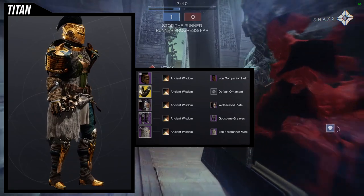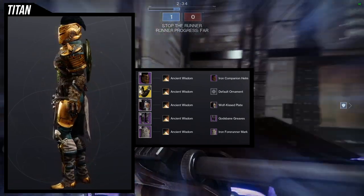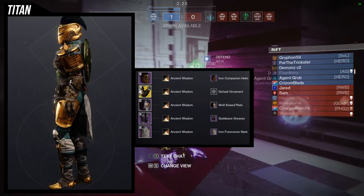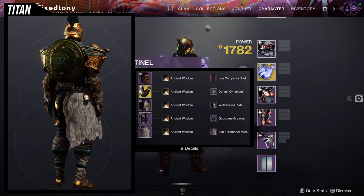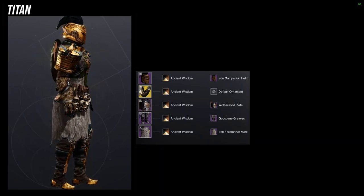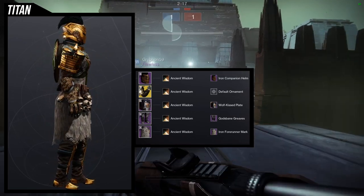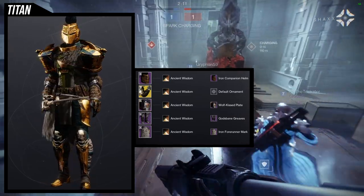Ancient Wisdom is the shader I'm using. In hindsight I probably should have gone more in-depth with the shading to find a better brown, but at the time I just wanted to get these done and ready for the reviews. If I had more time I would have tried to find a shader with a really good brown fur for both the Uriosa arms and the Iron Forerunner Mark. The only thing I don't like is that the God's Bane Greaves calves in the back are off-color, which is very unfortunate.